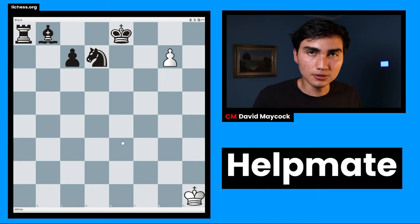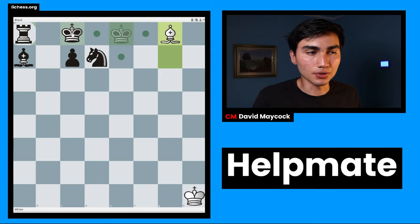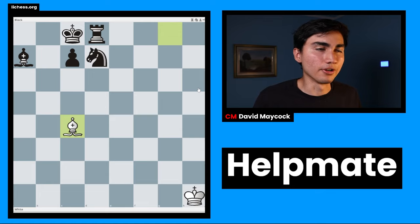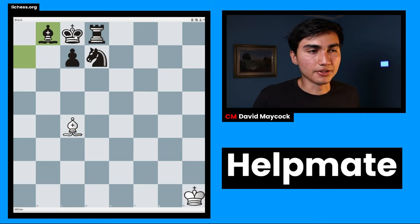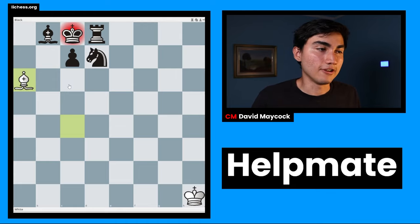Once again, black to play and helpmate in three. Pause the video. Bishop a7 is the first move. White promotes to a bishop, and black castles. White plays bishop c4. The move is bishop b8 — the king doesn't have many squares, and the only square it can go to is b7, but the bishop both checks and prevents that with bishop a6. That's the quickest mate — in fact one of the only ones, because black has so many pieces.